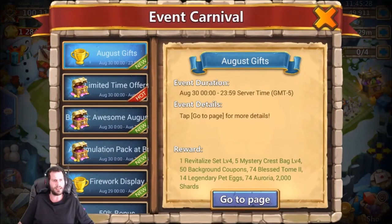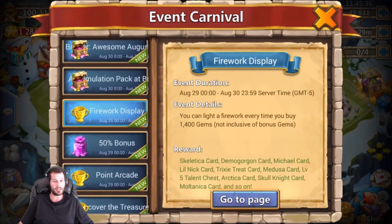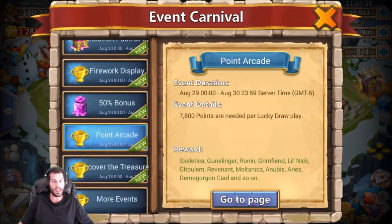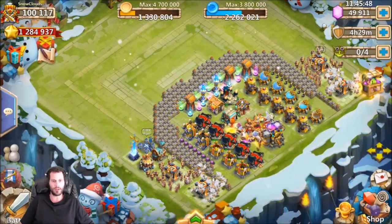And on top of that, the events just keep going. They got the August gift, so if you spend a hundred you get the revitalized set and all kinds of other stuff as well. Plus you can get Skeletica from firework display and the point arcade also. And today's uncover the treasure - you can actually get 20 Skeletica soul stones from uncover. That's crazy! So we're going to have to do uncover and see how that goes.